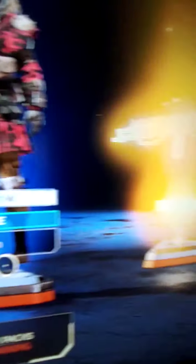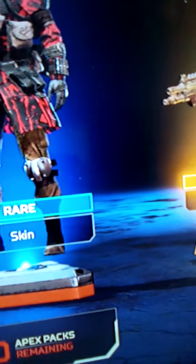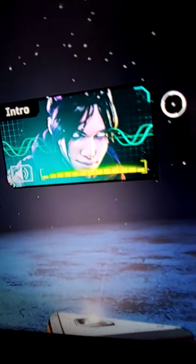Last pack. Give us something good. Let's go — Legendary! I've been actually wanting this skin. Let's go. The Bone Collector! We got a Bloodhound skin. I don't even care. Like, we just got the coolest skin for the EVA.